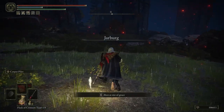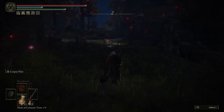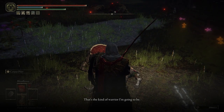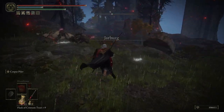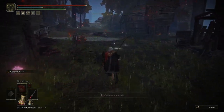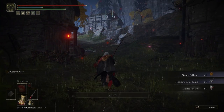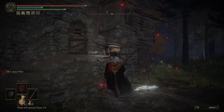Once reloaded, run back over to Dialos' body where you will find Jar Baron stuffing Dialos' remains into himself. Exhaust his dialogue and reload the area yet again. Reloading the area will not only move Jar Baron back to his stairs but also despawn Dialos' body. Where his body once was will now be a pickup containing 3 items: Dialos' mask, Hoslow's petal whip, as well as a Newman's ruin. Reload yet again.